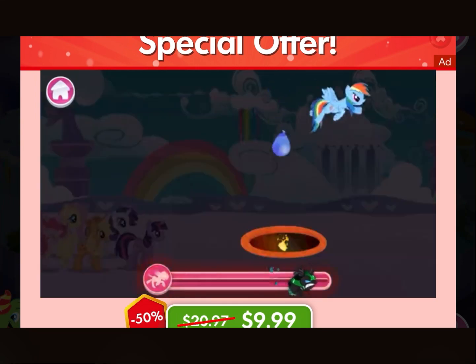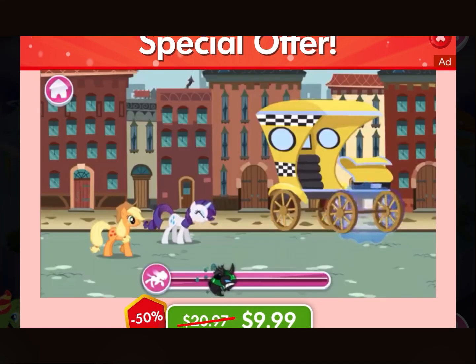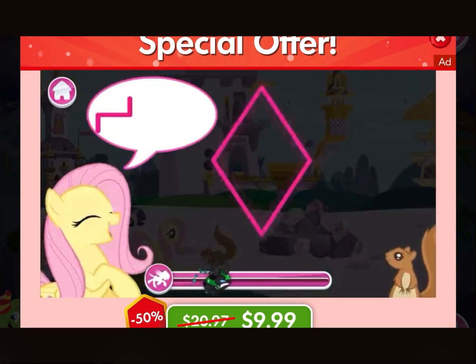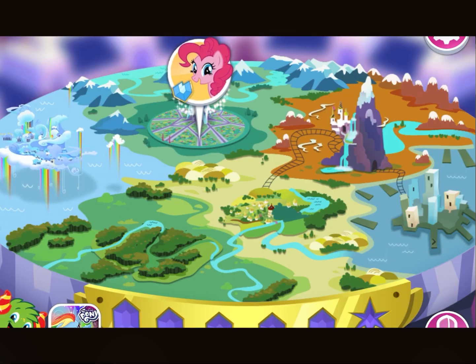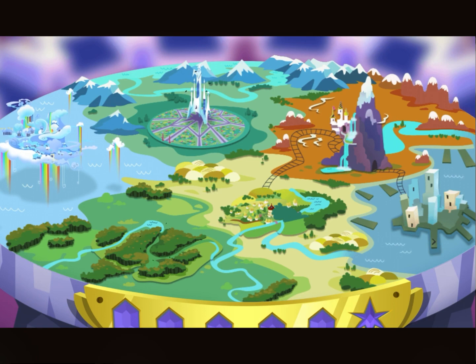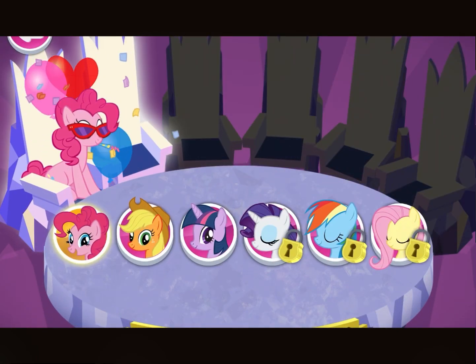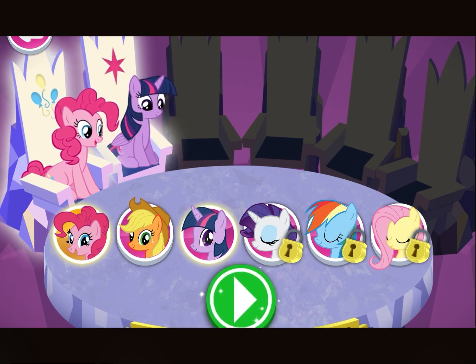We'll need everypony to help us complete this quest! Travel all across Equestria and use all of their skills to restore harmony and balance to the kingdom! Experience the true magic of friendship! We won't get by without Pinkie Pie! But look — Queen Chrysalis has cast a spell and some of the ponies are sleeping! Select a pony and press the play button! Let's go!